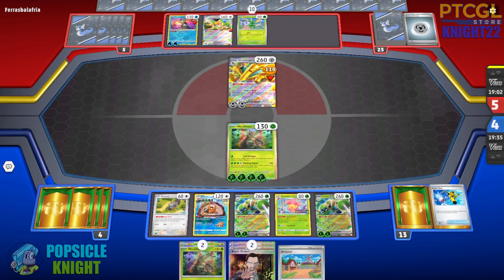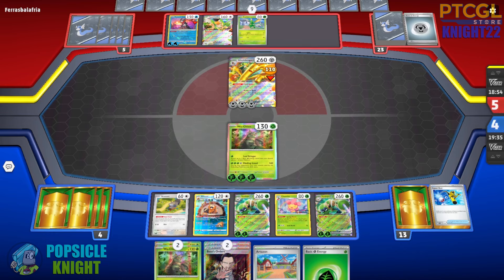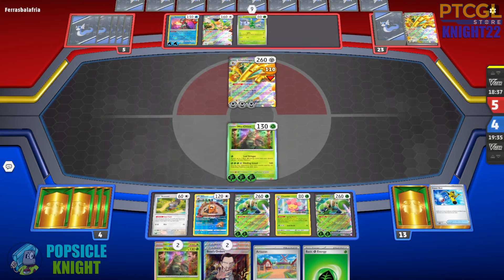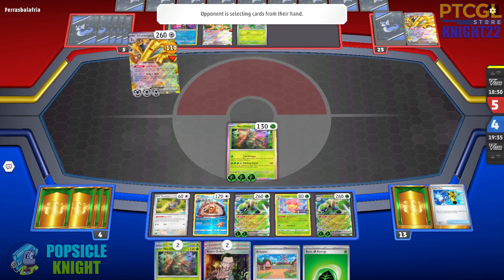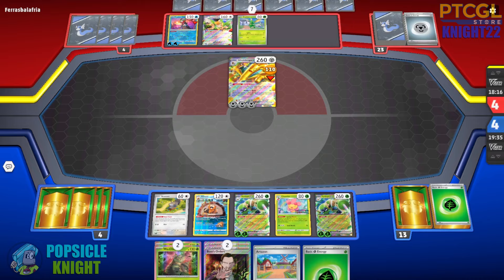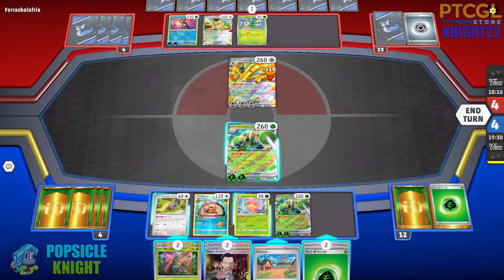Unless they have Path to the Peak to turn off abilities — which I doubt, since they rely on Gholdengo EX to draw lots of extra cards — that's pretty much the spirit of the strategy: trap your opponent in the active spot and prevent them from attacking by increasing their attack energy requirement by two Colorless Energies. They're attaching an energy to Gholdengo EX, which is not going to be enough — they need one more energy, basically three energies total to attack. Then unexpectedly, they have Giovanni, which removes one of our energies from our active to our hand, and they accelerate one energy so now they can actually attack with Gholdengo EX.